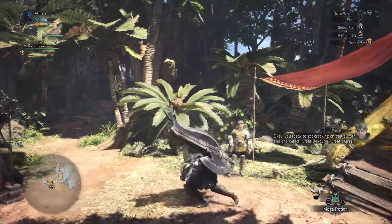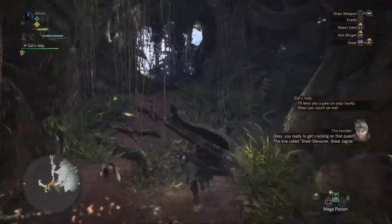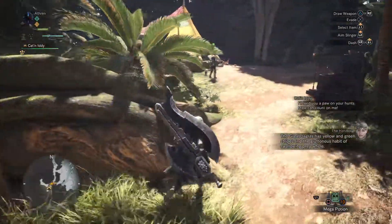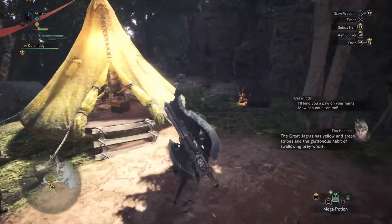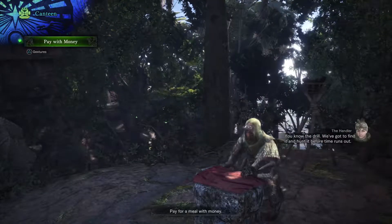Okay, you ready to get crackin' on that quest? The one called Great Devourer, Great Jagras. The Great Jagras has yellow and green stripes and the gluttonous habit of swallowing prey whole. You know the drill — we've got to find it and hunt it before time runs out.